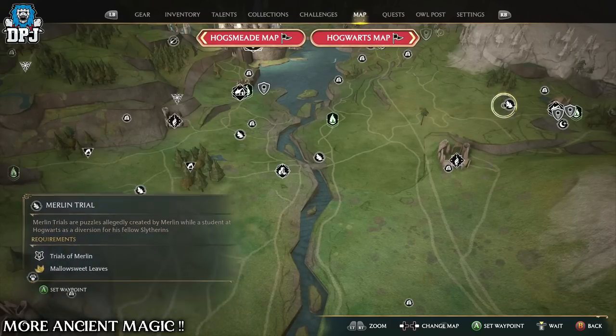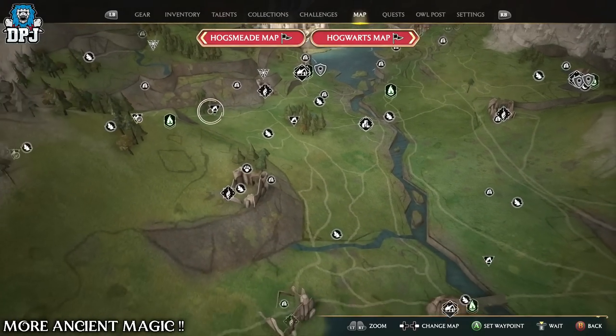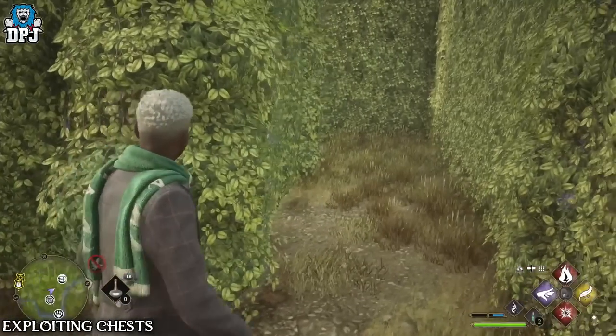Ancient magic hotspots scattered around the map will earn you more ancient magic meters. These are amazing for combat, making life so much easier, and the more of these you have the better.